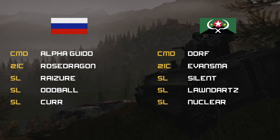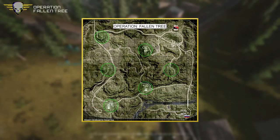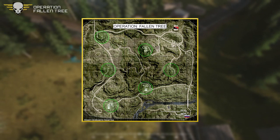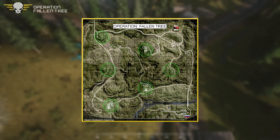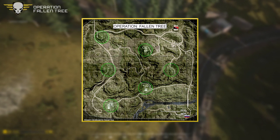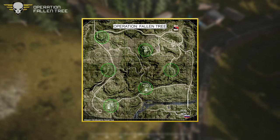I believe that's pretty much everything. Let's flip over and take a quick look at the operations map. The circled areas — I believe these are areas the militia can take. The green circles are theirs, and the Russians will be starting in the bottom right-hand corner where the Russian flag is.